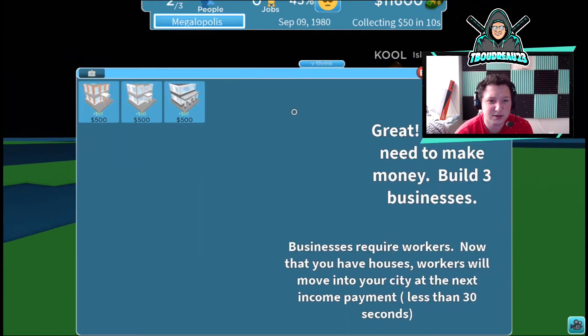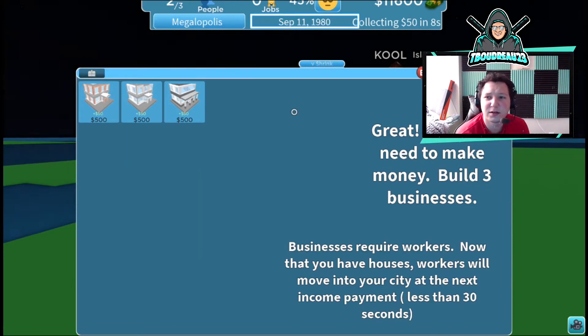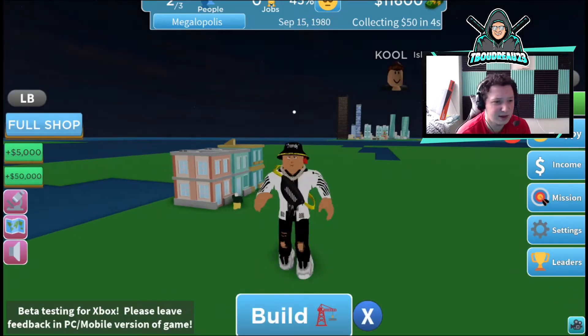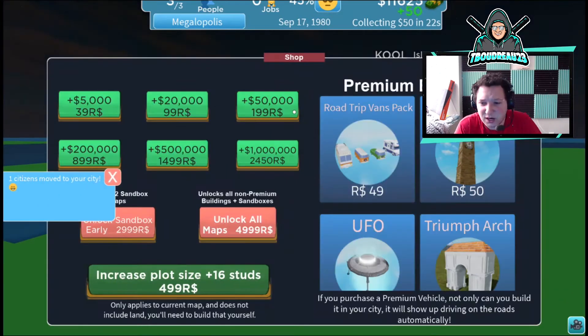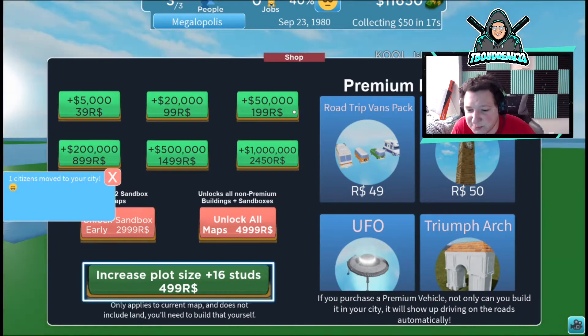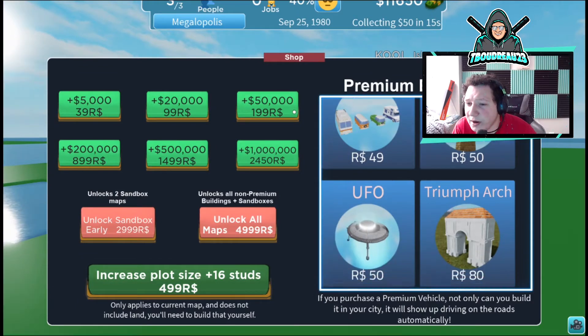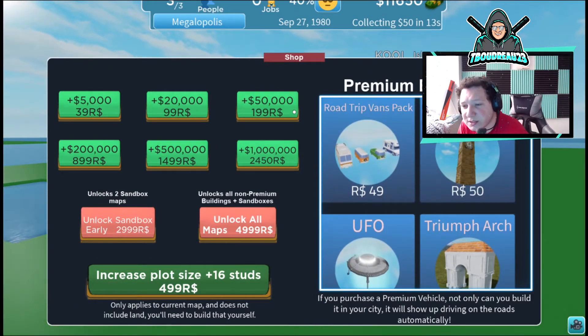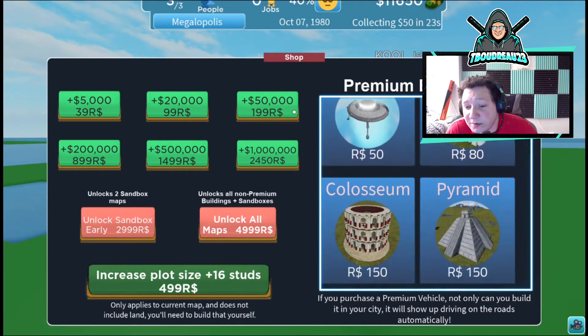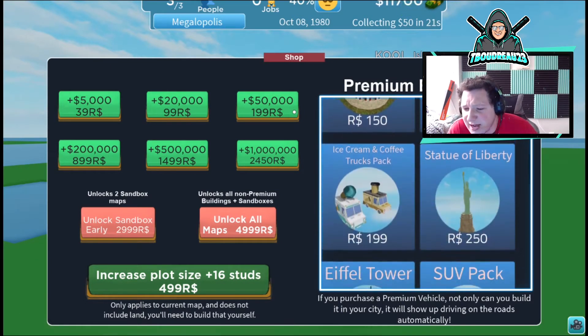Now we have different buildings. I can change the name of my city but I don't want to do that. Let me check the full shop — in here you're able to buy cash. We do have citizens moving in, which is very cool. On the right there's premium buildings that cost Robux, which makes sense — they've got to make money somehow.